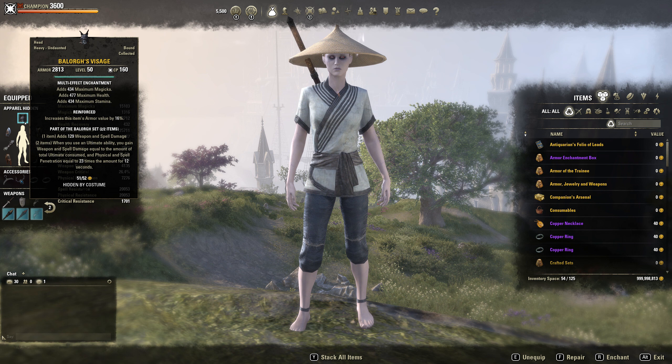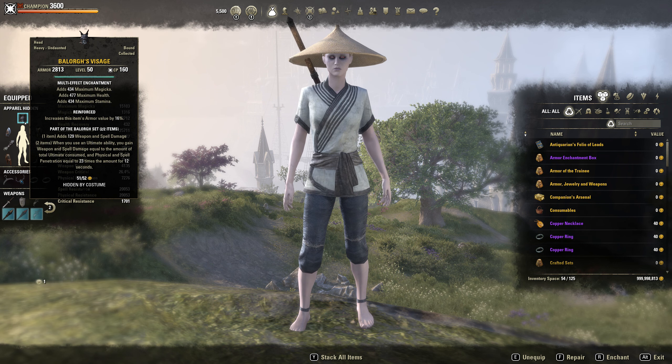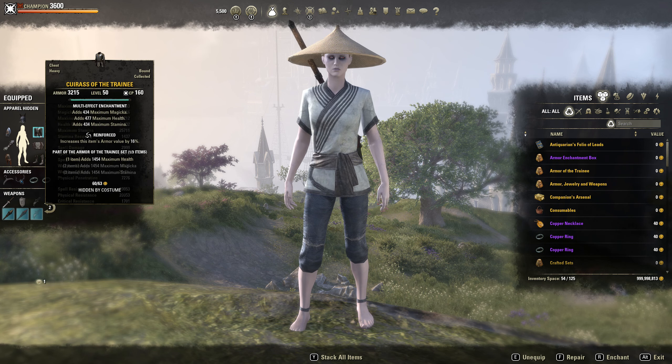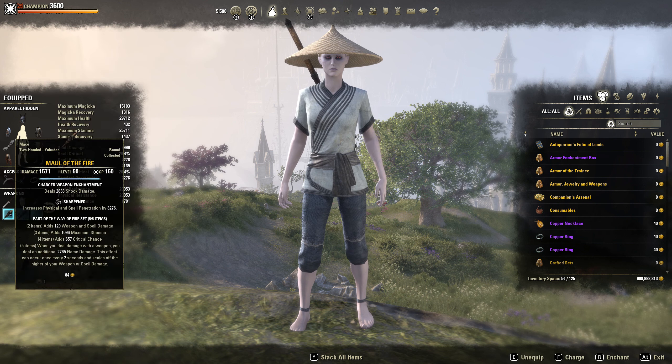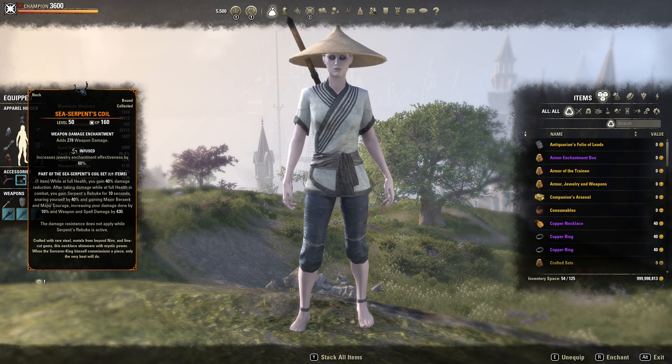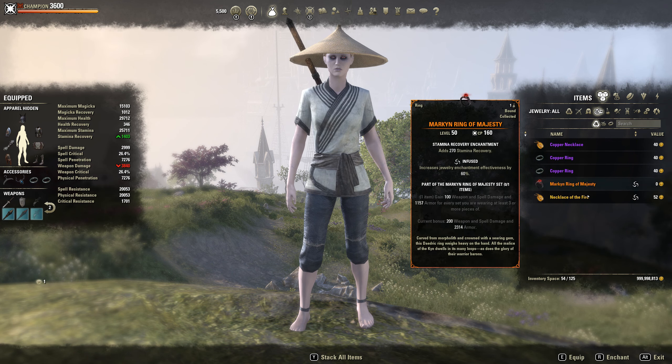For our gear, we're running Balorgs — I chose Balorgs because it gives us the most overall damage. You could run Bloodspawn or Engine Guardian, but Balorgs is definitely the better option. One piece Trainee, Wretched Vitality on our back bar, Way of the Fire on the front bar, and then Sea Serpent's Coil for our mythic. If you don't run Sea Serpent, you can run the other mythic, the Markyn Ring.